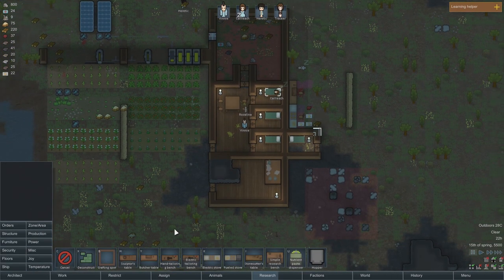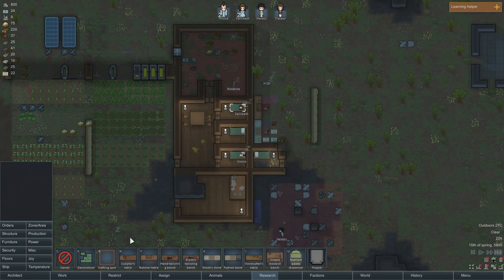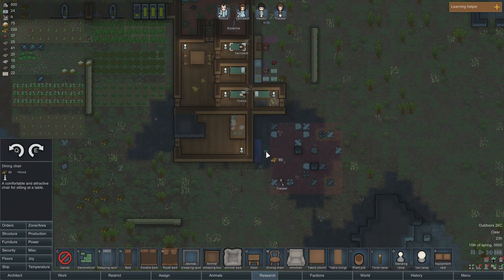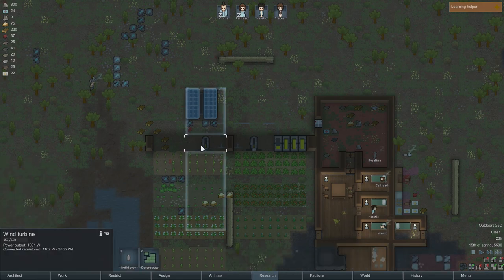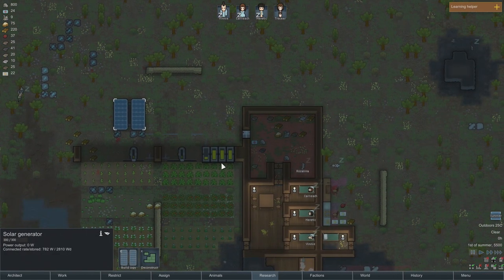I want to set up a production area for stone cutting — we might as well do this right back here since it's next to all the chunks. Let's do that. And let's give them a place to sit as well. I like my guys to be happy — I don't want them standing all the time and getting all pissed off at me for basically being a slave driver.